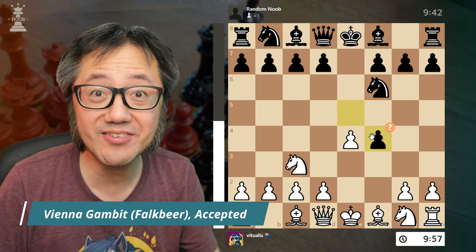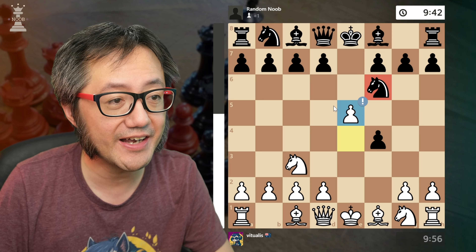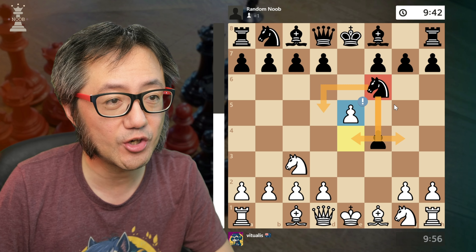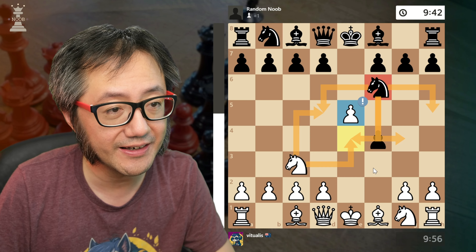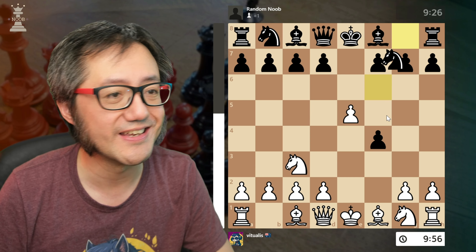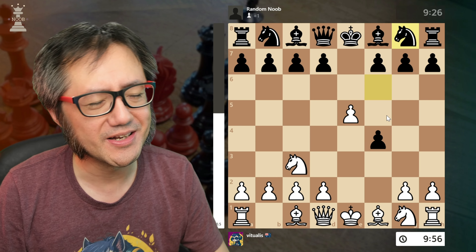They accept the gambit, which is basically a mistake, because we push our e-pawn, attacking the knight. The knight doesn't look like it can go anywhere on the board because everything is defended. Their best move is retreating the knight — that is their best move, and that's kind of why accepting the gambit is a mistake.